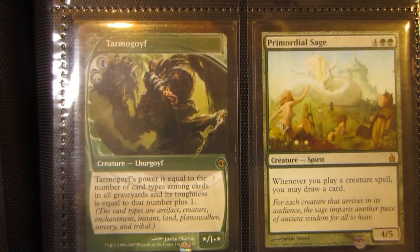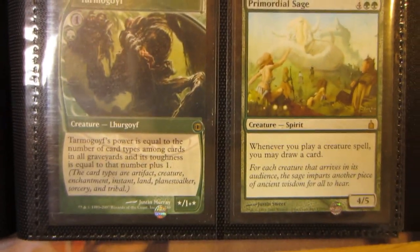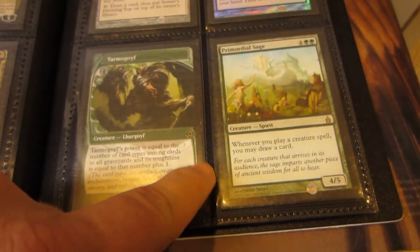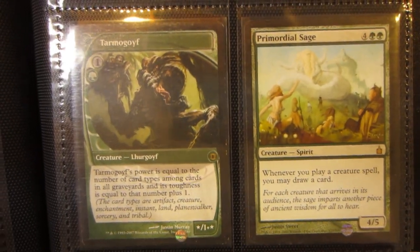This is a Tarmogoyf, it's going to be MP. It looks pretty good — like you could maybe try to pass it off for SP, but I'm just going to be safe, graded as MP. There is kind of like a very slight bend — it's not a crease or anything, just kind of a slight bend in the corner — and then some whitening on that Tarmogoyf.